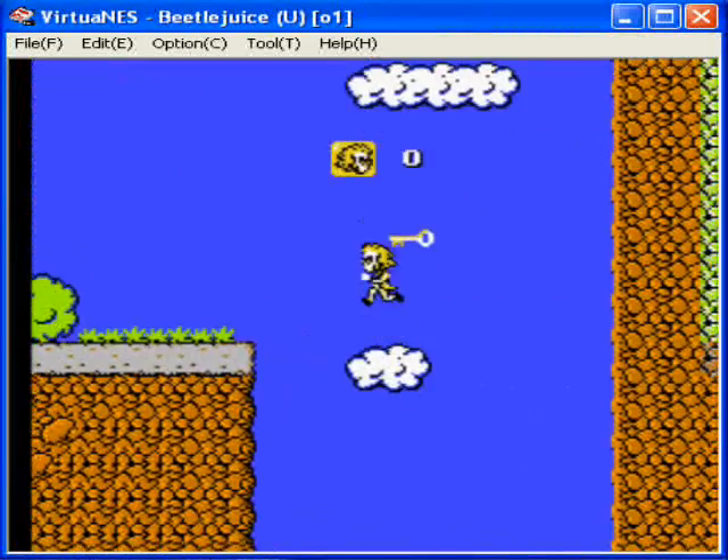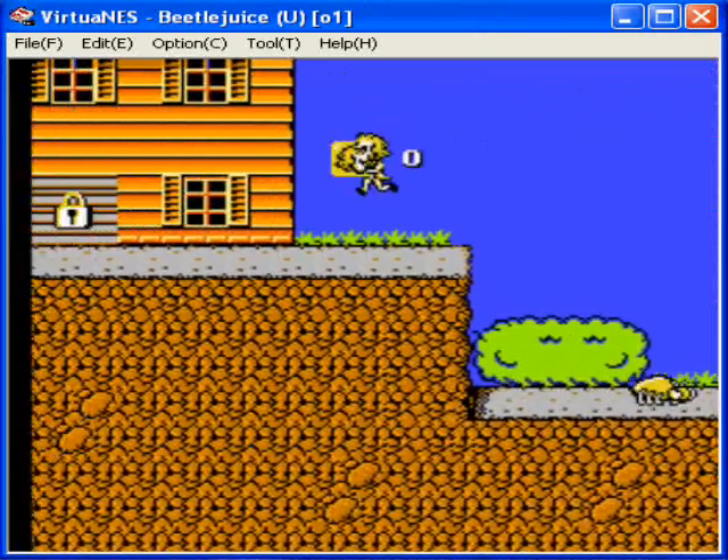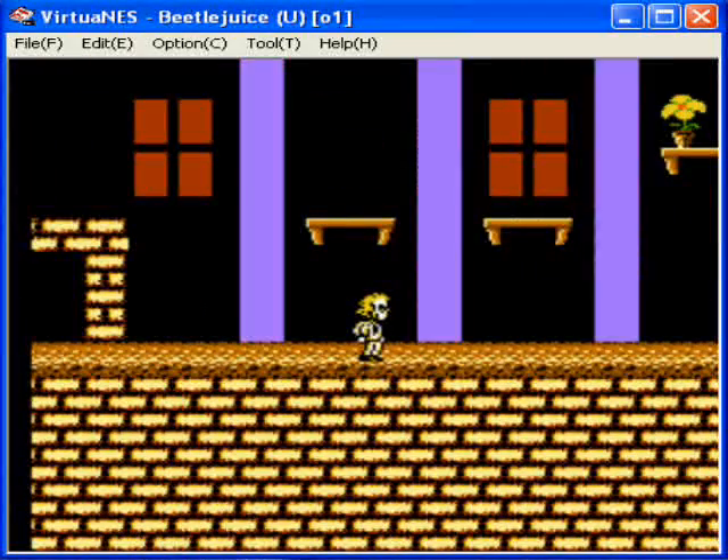You start, head right, pick up this key, avoid that giant beetle. There's no way of killing it because you have no scares. I don't even know if scares can kill it. Scares are just weapons you have in the game.